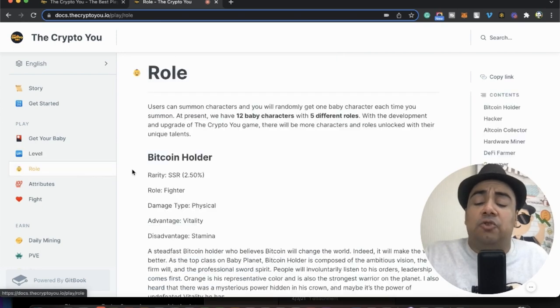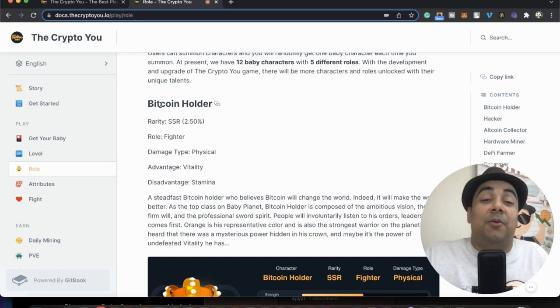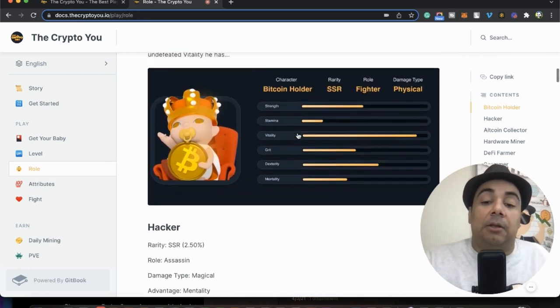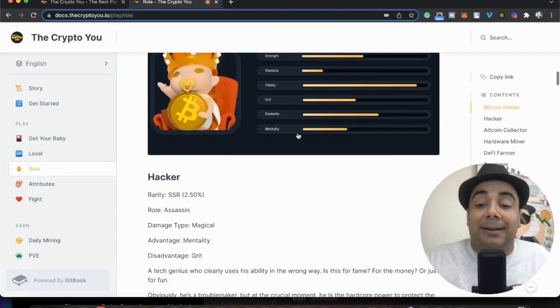You can find each role of every baby in more detail in the wiki. I want to get the Bitcoin holder — I'll probably try to mine some babies because when I checked the market it was too expensive. There's a lot of cool stuff you can get with it, and it's very rare — the Bitcoin holder is one of the rarest characters overall.